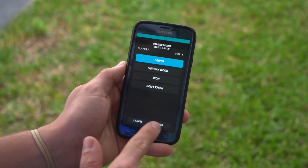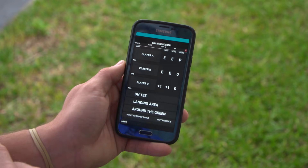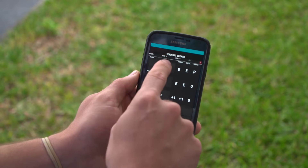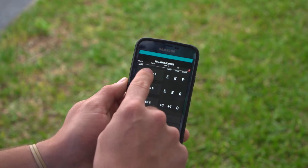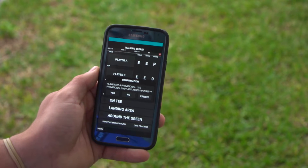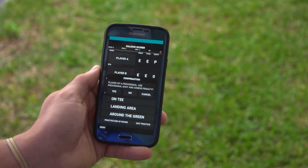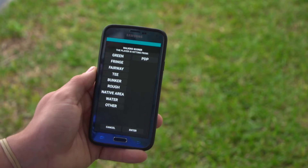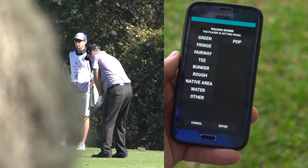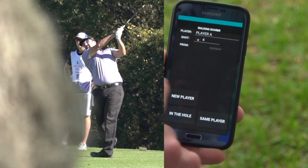He's going to hit his driver again — enter, addressing the ball, shot hit, new player. Player A now has a P standing for provisional. As soon as you click on player A when he's up to hit again — hopefully in the fairway this time — it will ask: did the player use his provisional shot? Yes, we will enforce the penalty, or no, we will not enforce the penalty and the player will be using his first shot. We'll select yes. It's now asking where the player hit his provisional shot from — we'll say fairway, enter, addressing the ball, shot hit, new player. It automatically enforced that penalty.